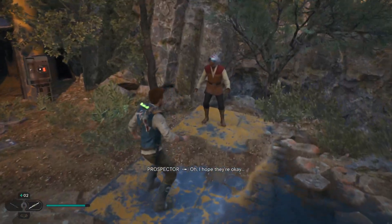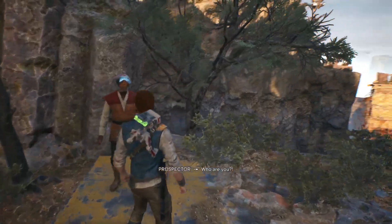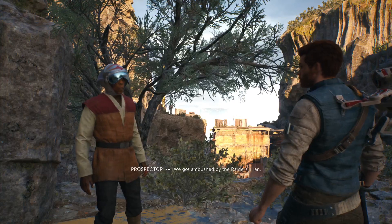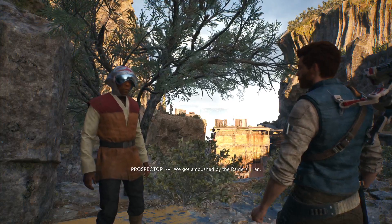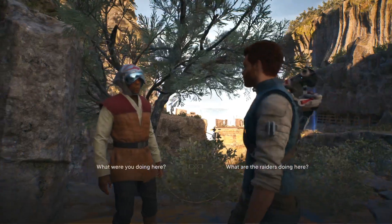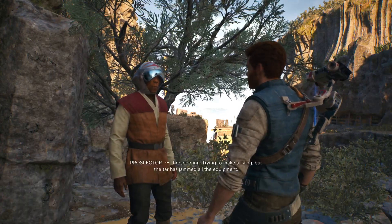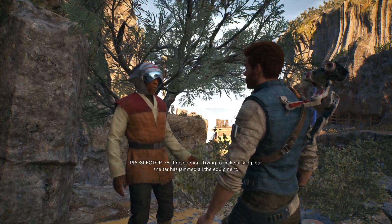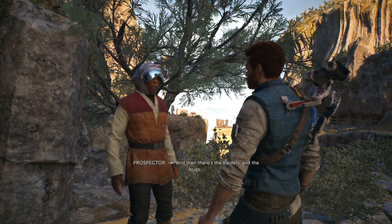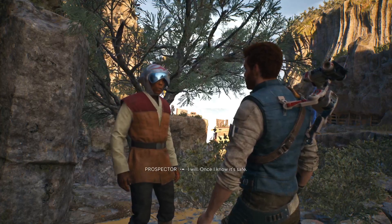It must be like a little side mission. Who are you? It's okay, we're friends. What happened? We got ambushed by the Raiders. I ran — I don't know where the others are. What were you doing here? Prospecting, trying to make a living. The tar has jammed all the equipment, and then there's the Raiders and the bugs. It's too dangerous for you here — you should go. I will, once I know it's safe.